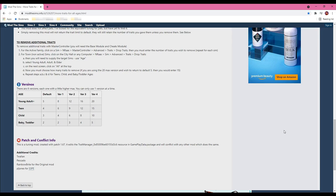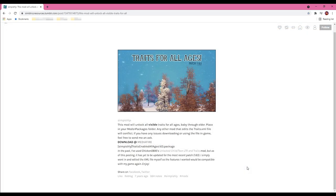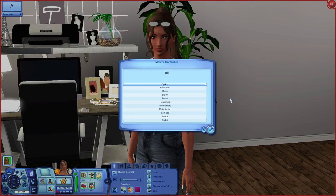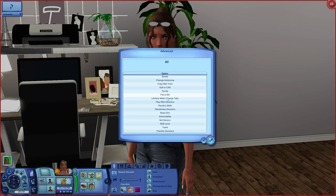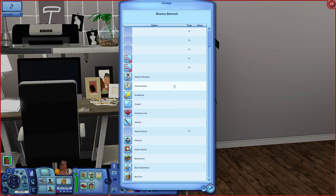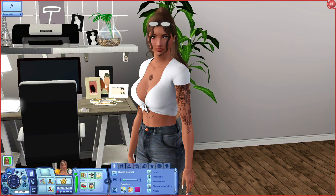More Traits for All Ages — I'll discuss this alongside another mod because they go hand in hand. You need either Master Controller or Awesome Mod. There are four different versions; choose one at a time. Traits for All Ages unlocks all visible traits for all age groups, baby through elders. To use the More Traits mod, go to Master Controller, Advanced, Traits, and Change a Trait. For example, if I want my Sim to be artistic, I add it on, and the trait is added.